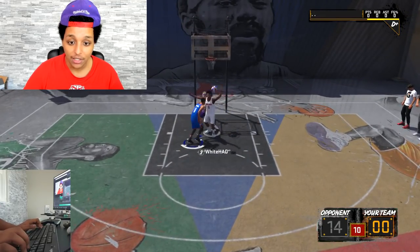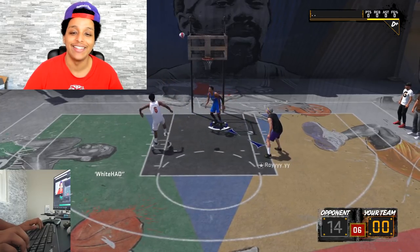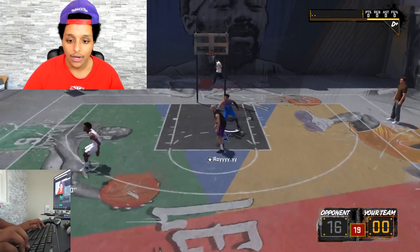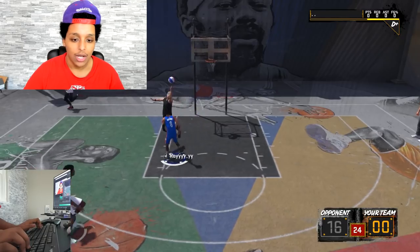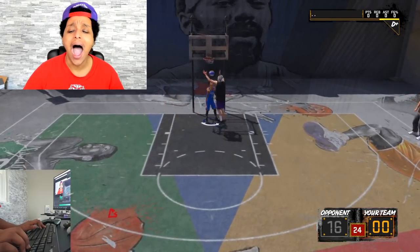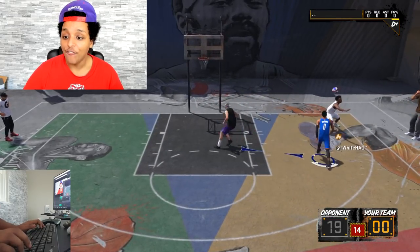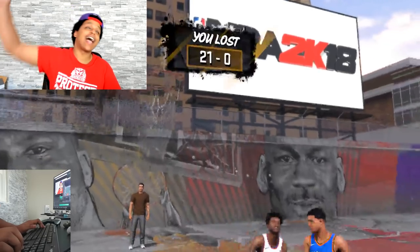Invisible guy. Is he coming here? I don't know where he is. Oh, he's open — I see him. Please box out, box out, box out. How do you rebound? 19-0. I figured it out — I figured it out at the end of the game. It was number three on the D-pad.